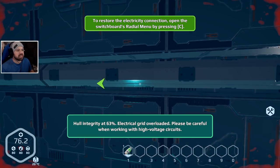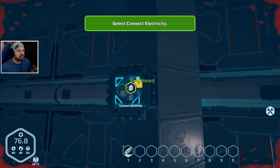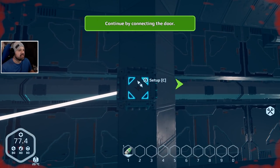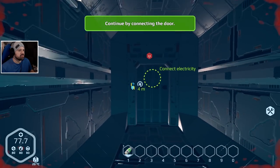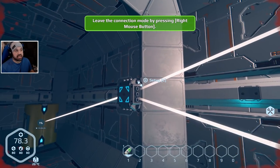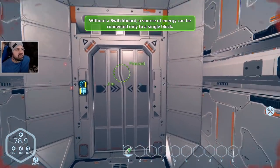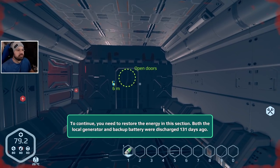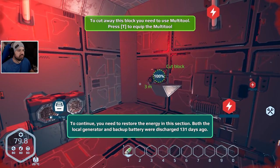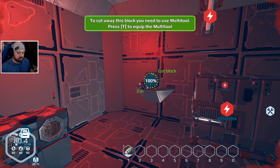There's some kind of power system here - hull integrity at 63%, that's very bad, it's overloaded. Connect electricity - that's how you connect things! Connect the door and connect the light - leave connectivity mode by pressing right mouse. To continue you need to restore energy in this section. Both the local generator and backup battery were discharged 131 days ago.